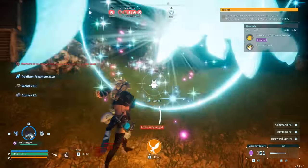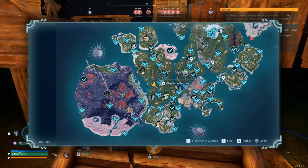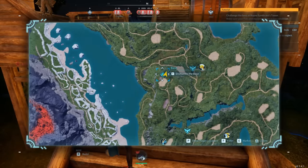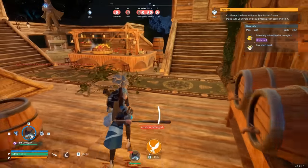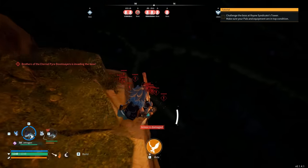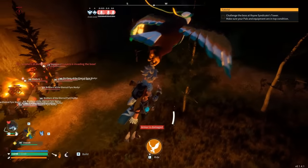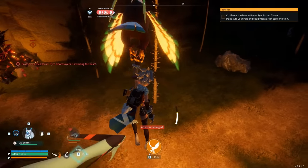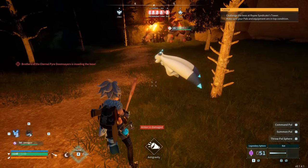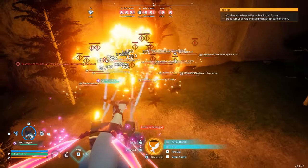The last and final glitch involves creating a base at a flat landscape — you can find the exact coordinates on screen. Once there, if you create a base your pals won't be attacked, your base won't be attacked, and the whole area will be raid free. All enemies will spawn down below and attack the rock wall, so you can continue building and doing whatever you need without them being able to reach you.